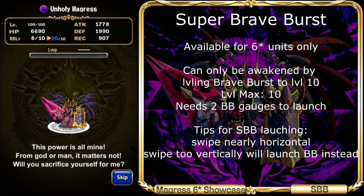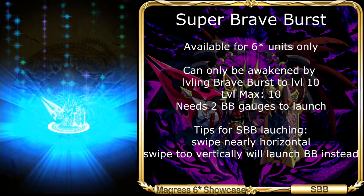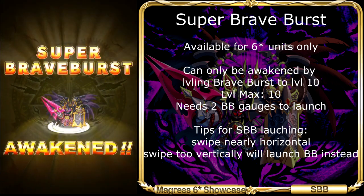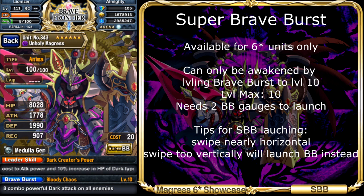Next, let's take a look at the Super Brave Burst — a new skill that can be unlocked once your unit evolves into 6 stars. To awaken the Super Brave Burst, you will have to level up your unit's Brave Burst to level 10. Once it reaches level 10, you will automatically get the Super Brave Burst, as shown in this video. It's a process that takes a lot of time and effort, but it's worth it.